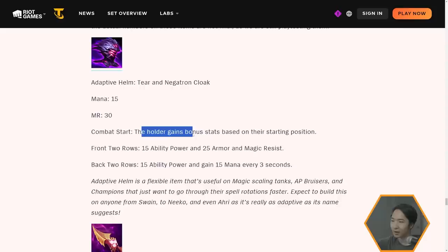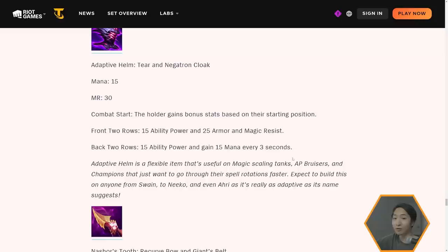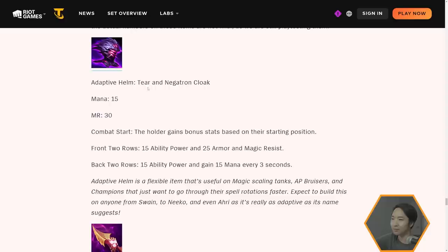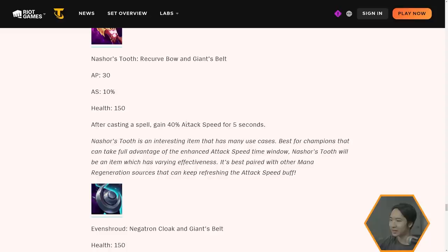New items: Adaptive Helm is built from Tear and Negatron Cloak, giving mana and MR. At the start of combat, the holder gains bonus stats based on their starting position — in the front two rows: 15 AP and 25 armor and MR; in the back two rows: 15 AP and 15 mana every second. It's a flex item for any AP comp. Nasher's Tooth is built from Bow and Belt, giving AP, attack speed, and health. After casting a spell, gain 40 attack speed for five seconds — best paired with mana regeneration sources to keep refreshing the buff.